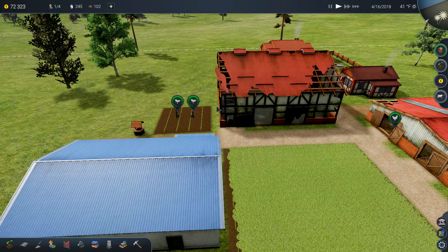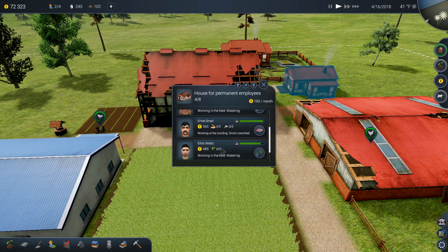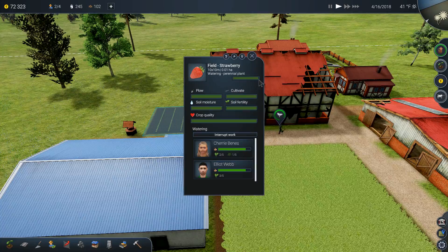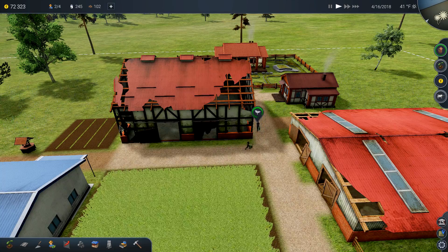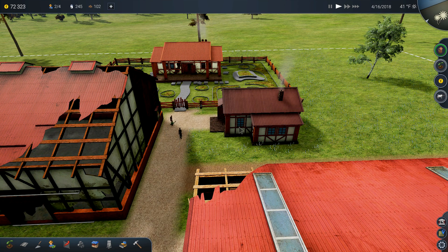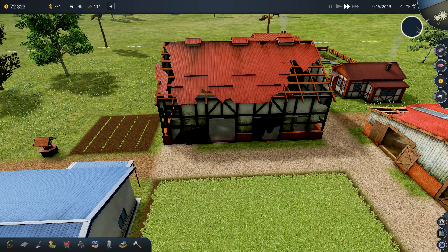We have one worker left — Leanne — who isn't doing anything. The field watering is nearly done; the workers are going back to the house. I think it doesn't mark complete until they go in and relax. There it is — now it's done!